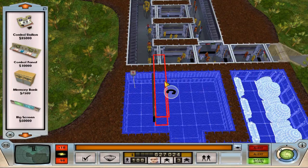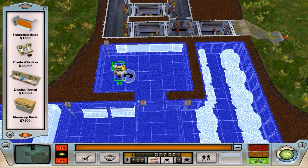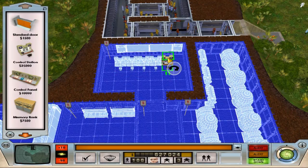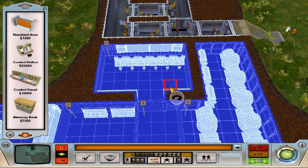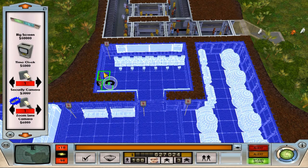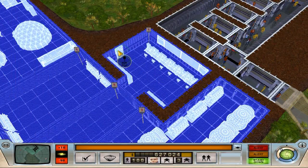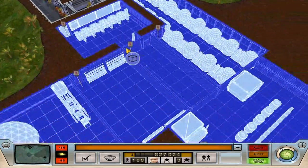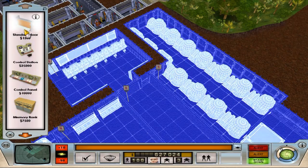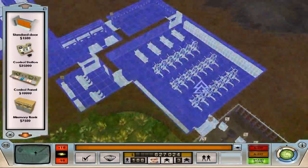Big screen — oh man, I'm so liking this base. Yeah, I'm liking this. We're going to add a standard door here just because it's basically unnecessary. So these are the four rooms, whatever.